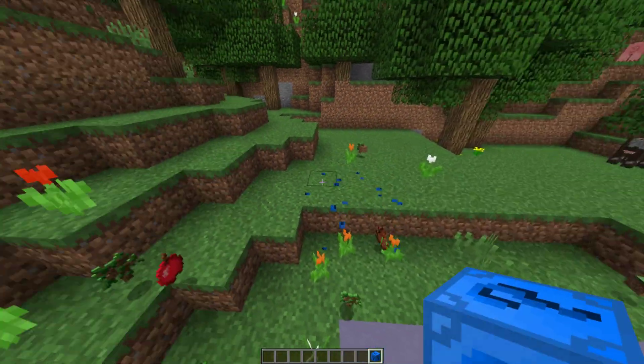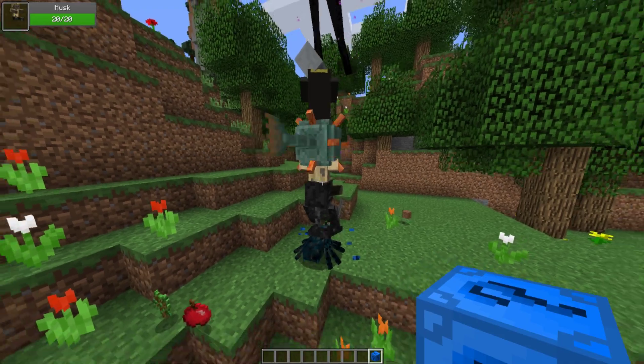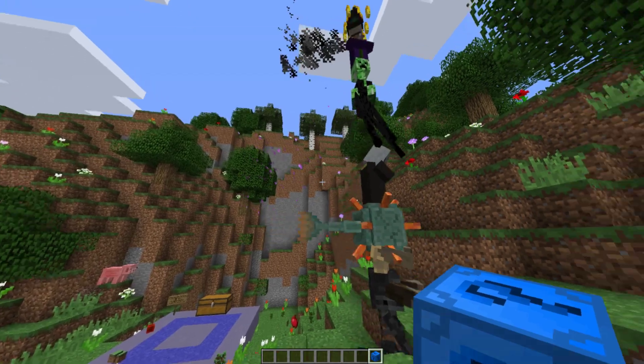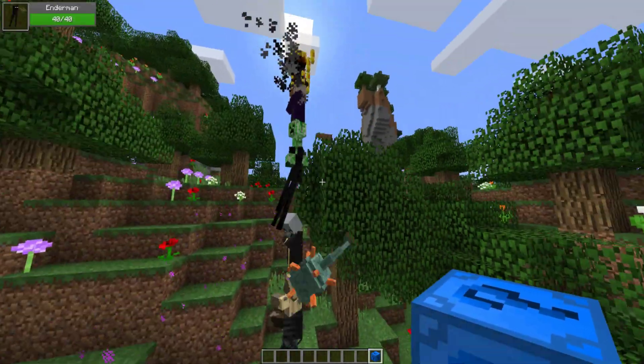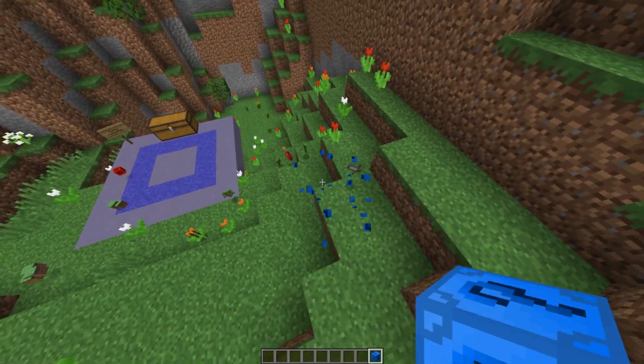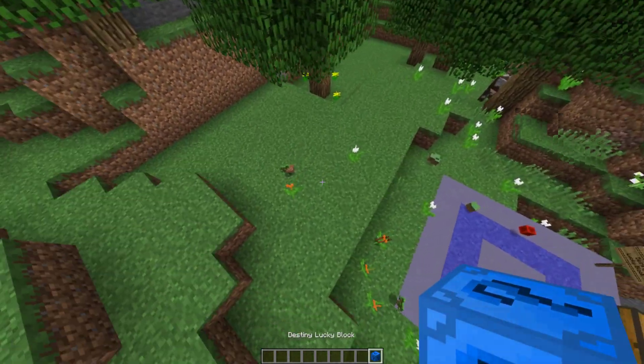Let's get right into it. We got rotten flesh, and then we got a mob stack — it's been a while since I've seen one. This is like a modern-day mob stack though; it's got evokers, husks, all the works. Pretty cool modern-day mob stack. We also got a stone sword.